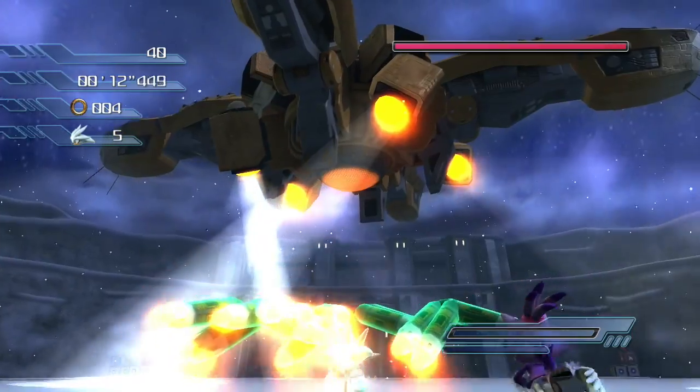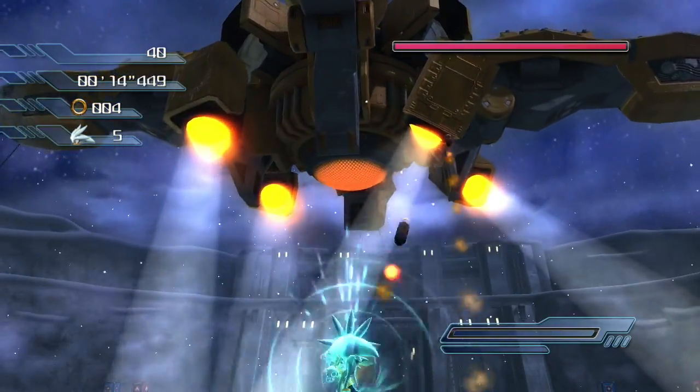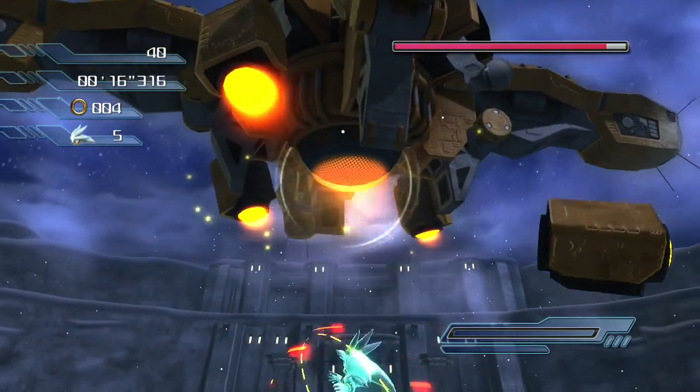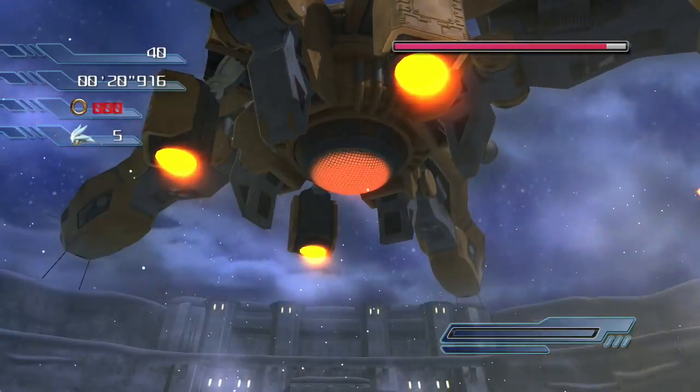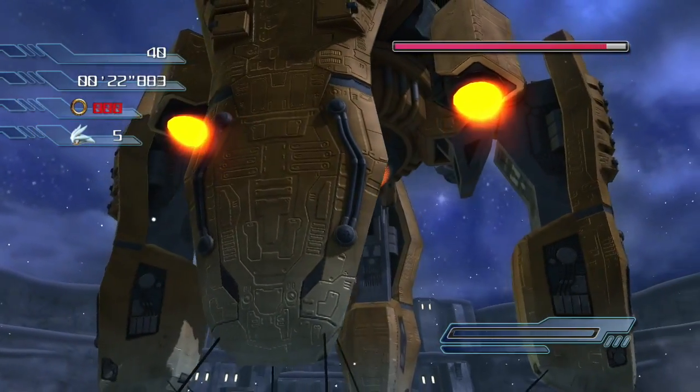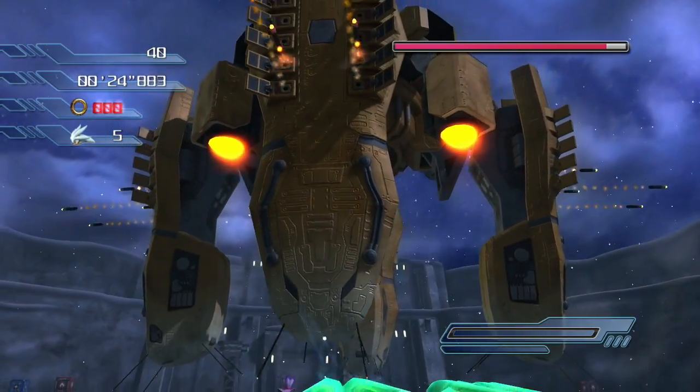Because then I'd have to replay White Acropolis. I think you generally want to hit the spotlights, not the underside - I think. Come on. I hit it like five times, which was enough to take out the other one, but not that one apparently.